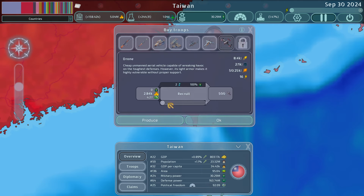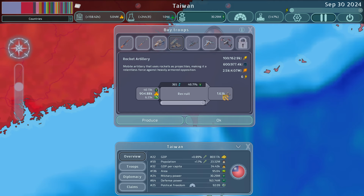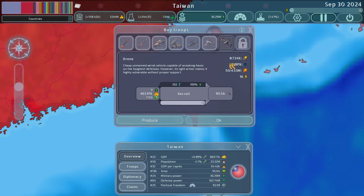Drones are super great — think of them as incredibly cheap rocket artillery. Their stats are nothing impressive individually, but you can buy a lot of them. For comparison, 1.63 units of rockets costs 900k, while a unit of drones costs 500k for 99 drones. They're great at attack power, especially if you're fighting an army with a lot of armored units on the field.